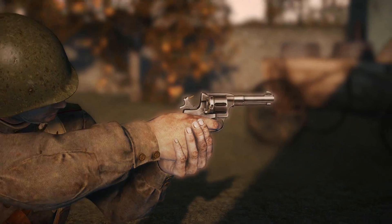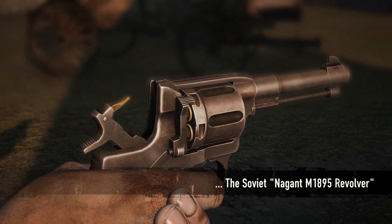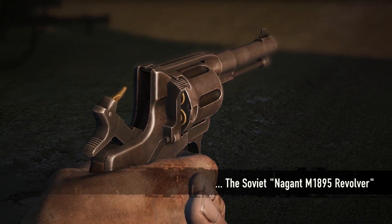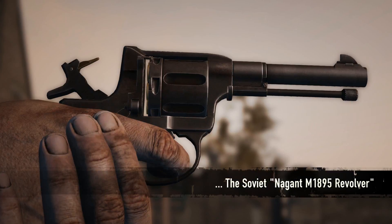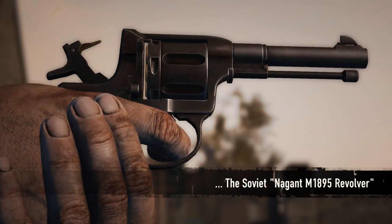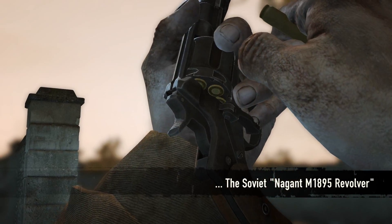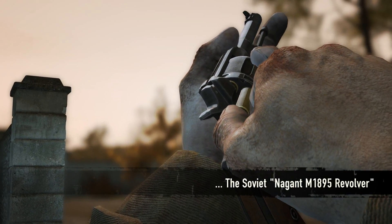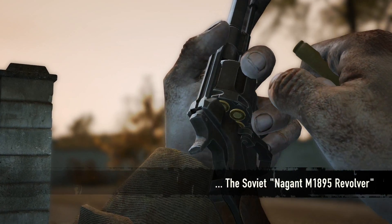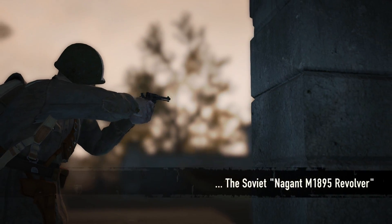But enough talk about vehicles — it is time to present the Soviet Nagant M1895 revolver. It is a 7-round revolver with the option to upgrade the ammo to the large and powerful Leonov Medved round. This makes the M1895 a distinct revolver with a high damage output potential and impressive stopping power. It is the hand cannon the Soviet soldier will love and trust when he needs a secondary weapon to fall back on.